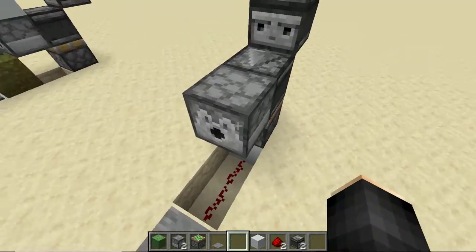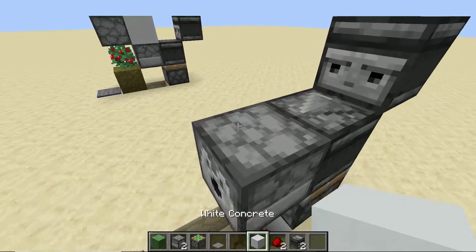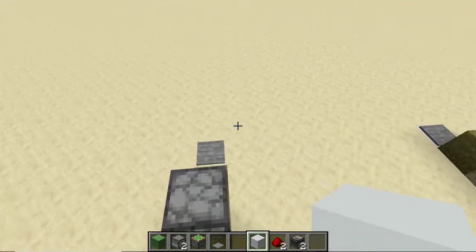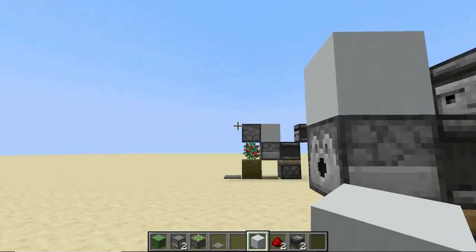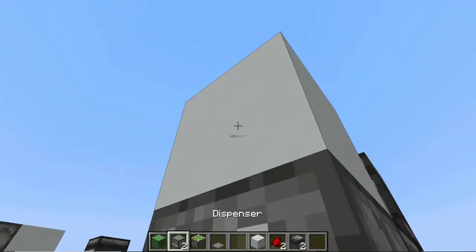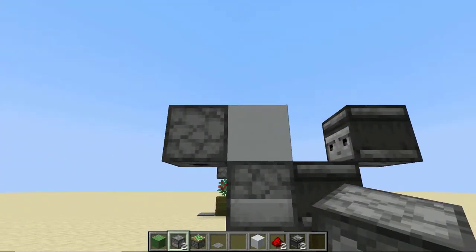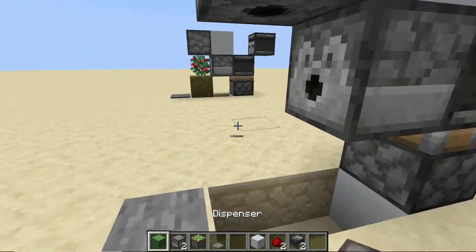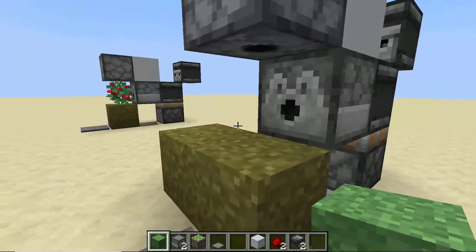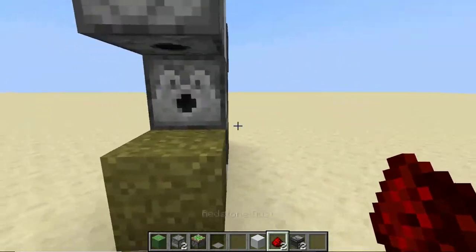Place your dispenser facing in this direction. Get yourself a solid block — you need a solid block, not a transparent one, because this dispenser can't transmit the signal to these two dispensers if the block is transparent.